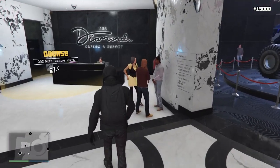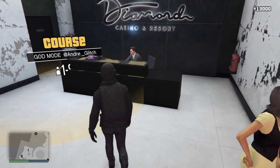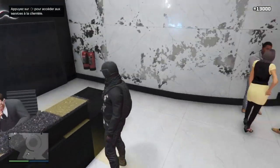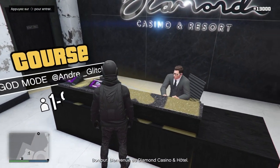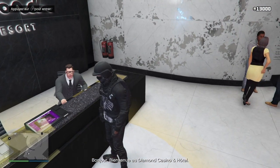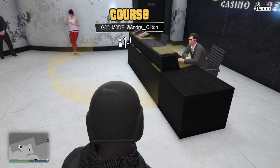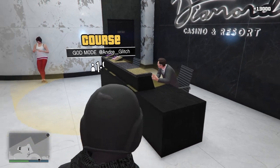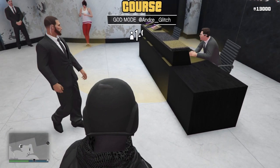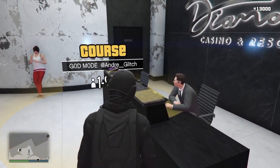On va directement dans le casino, au niveau du petit comptoir en noir. Vous avez vu, on a le cercle jaune de l'activité. Quand on s'approche on a deux messages : un pour entrer dans l'activité et un pour les services du casino. Vous allez avancer vers le comptoir en noir, et avant d'entrer dans le cercle de l'activité, vous allez faire la flèche de droite. Et après il faudra atterrir sur l'activité.